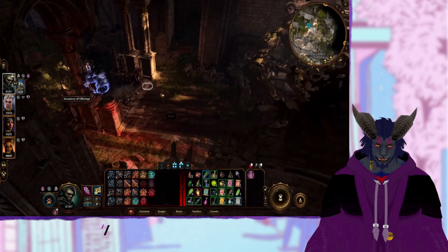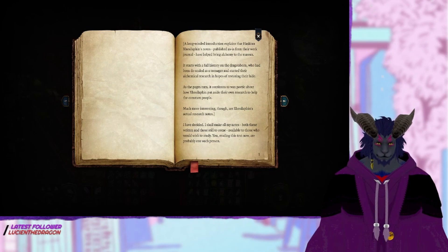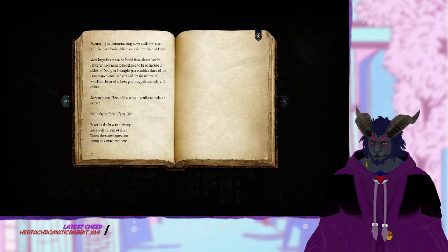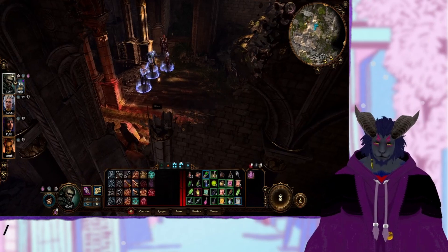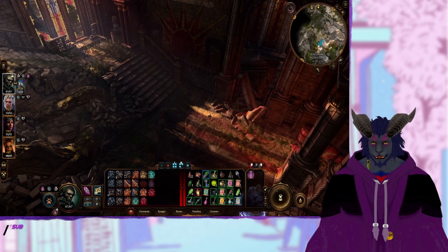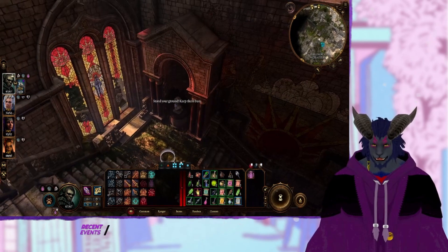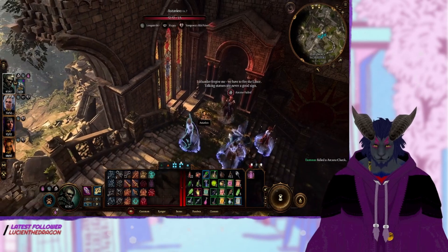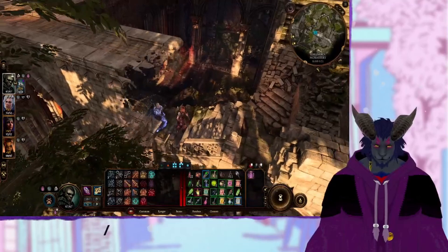Inventory of offerings - the rule of three. He's just saying you need three of each. Oh, is this a broken window? This is like the way everybody else comes in, isn't it.